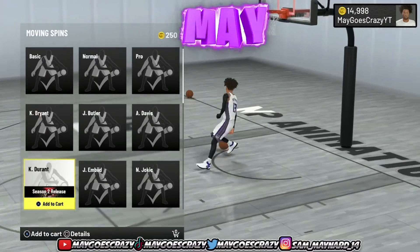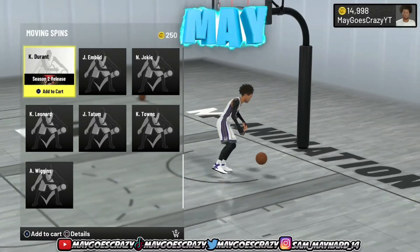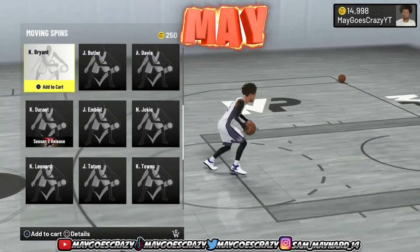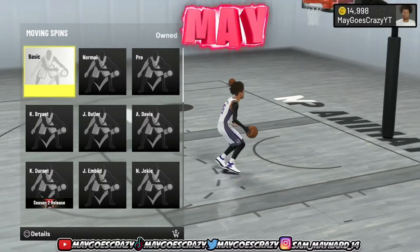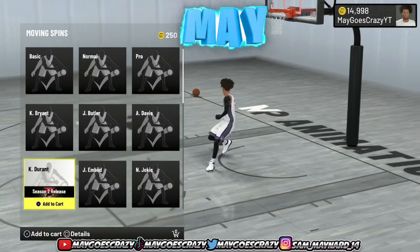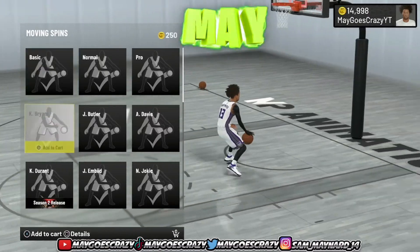For moving spins, they added Kevin Durant. This move is fast — this spin is very fast. As you just saw, this move has potential, but it's not gonna be better than just the basic spin. With the basic spin you can do the so-moving. I would not pick the Kevin Durant moving spin over the so-moving spin. So as of now, the basic spin is the best in the game.